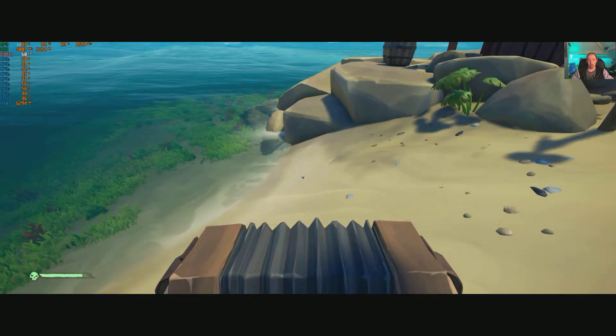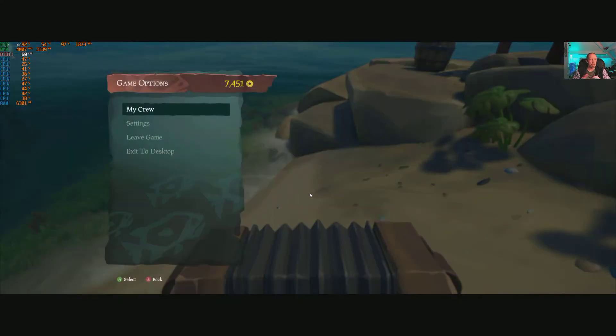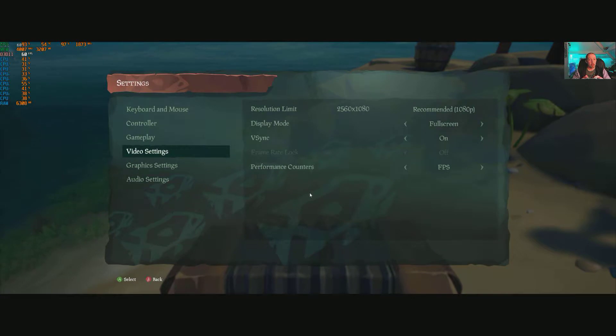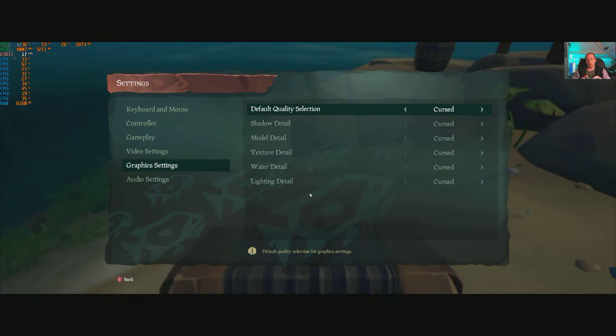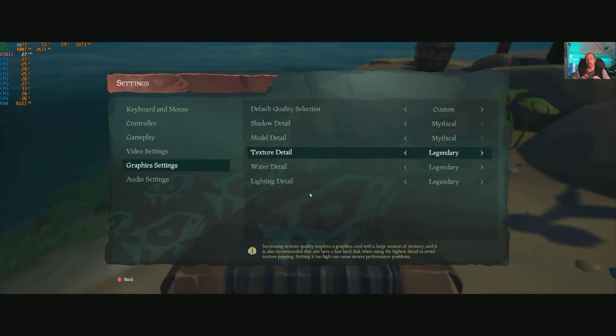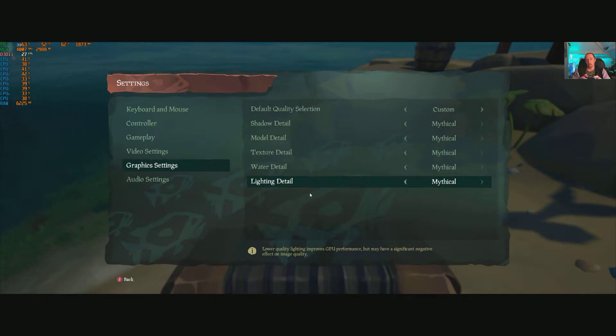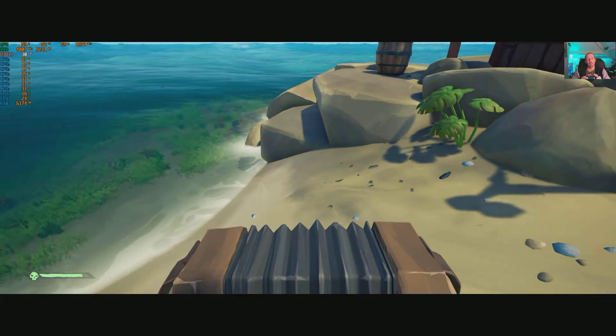You can change the settings in game - let's go into graphics settings. Recommended defaults to legendary, which is fluctuating between 30 and 60fps. Let's switch everything to mythical - the top setting. We're now using 3.2 gigabytes of VRAM on mythical.